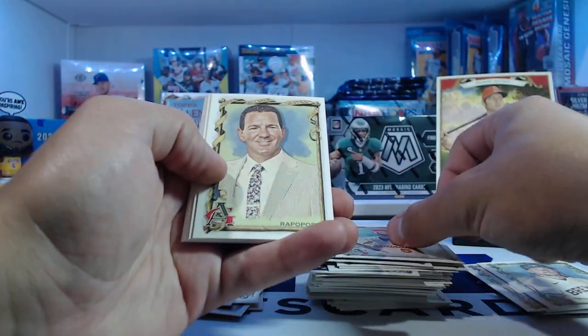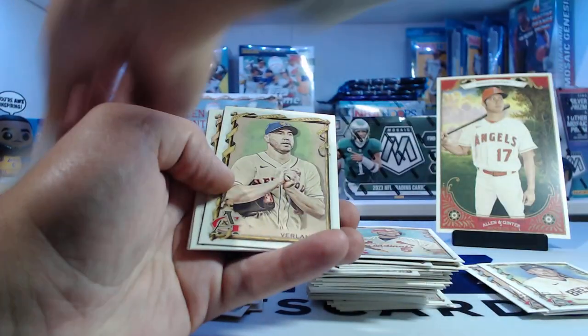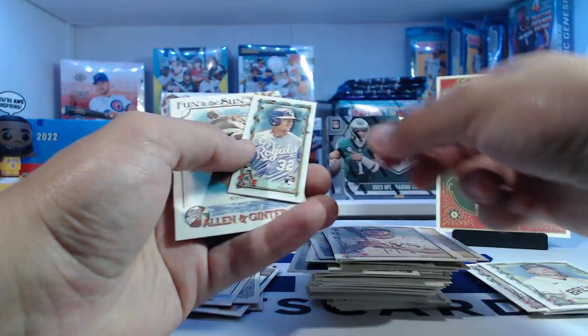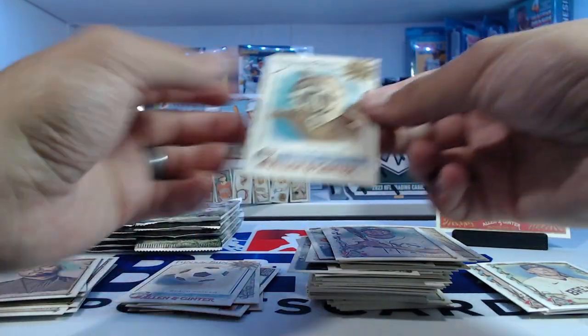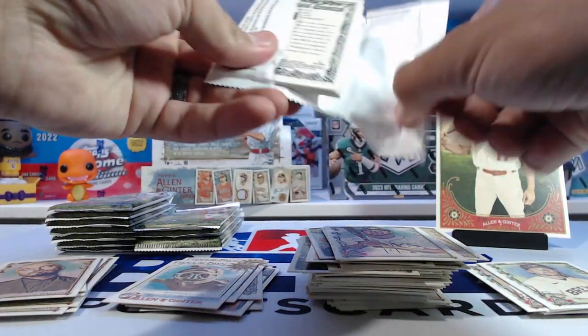Albert Pujols, Ian Rapoport, Balvin — J Balvin, Justin Verlander, Ripken, Brujan. Our mini is a rookie — Prado. And snorkeling, Fun in the Sun — why not have some fun in the Sun?